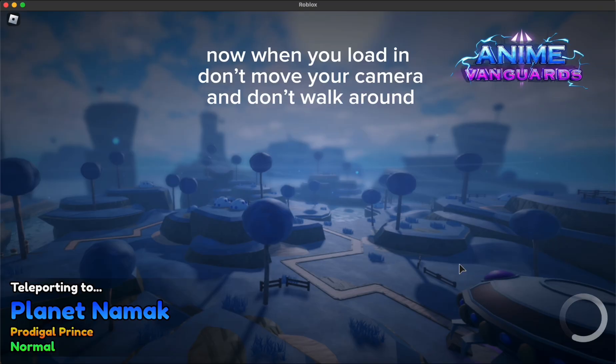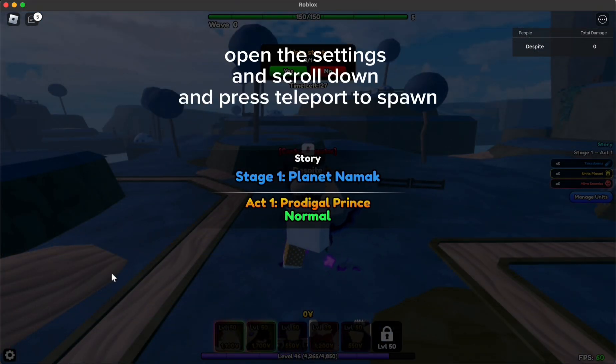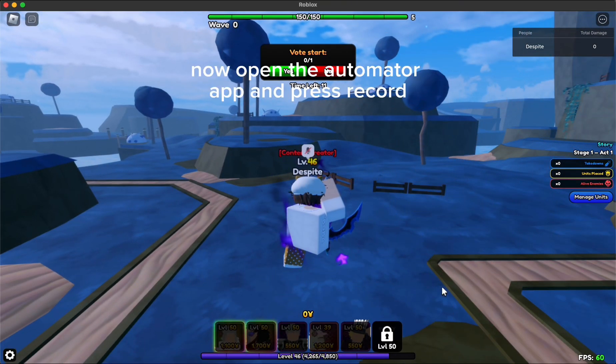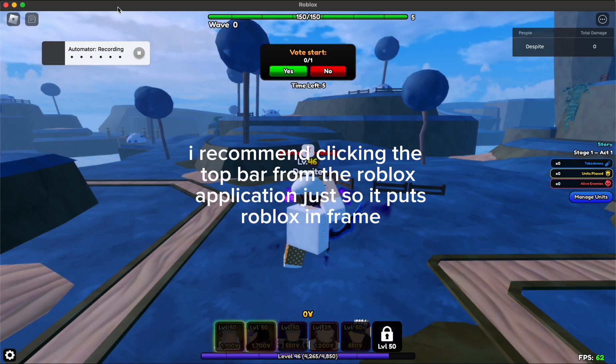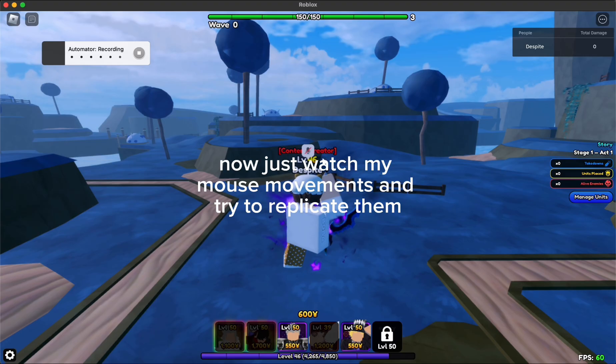Now when you load in, don't move your camera and don't walk around. Open the Automator app and press record. I recommend clicking the top bar from the Roblox application just so it puts Roblox in frame. Now just watch my mouse movements and try to replicate them.